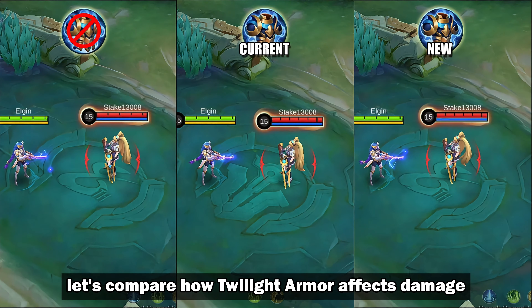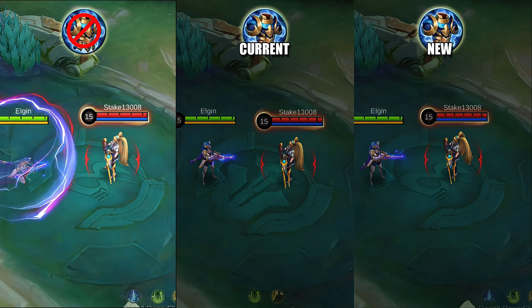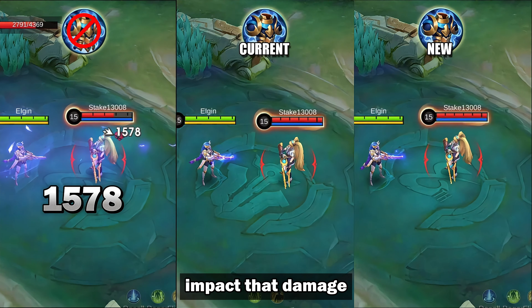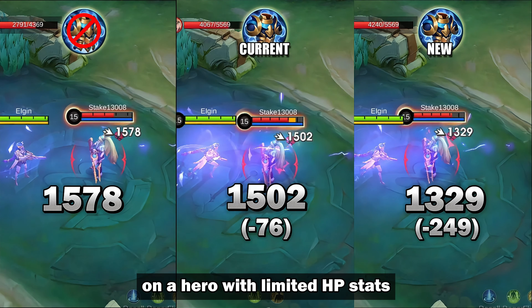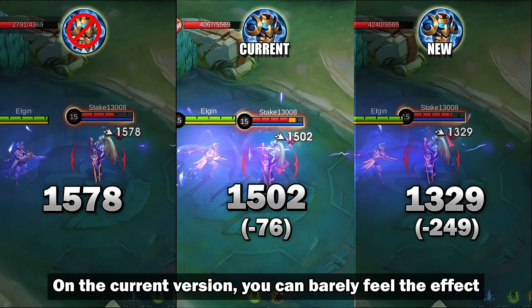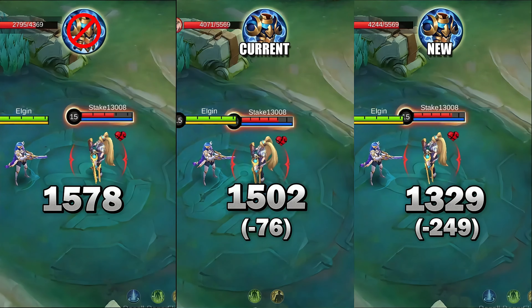Moving on, let's compare how Twilight Armor affects damage. Here's Leslie's damage on a hero without Twilight Armor. Now let's see how the two versions of Twilight Armor impact that damage. As you can see, there's now a big difference on a hero with limited HP stats. On the current version, you can barely feel the effect.